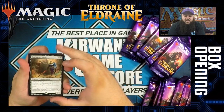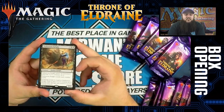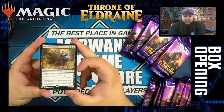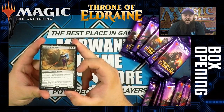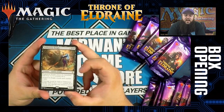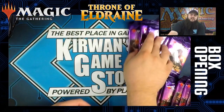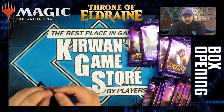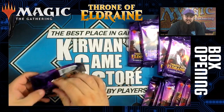Ossorn Knight is a three-mana 0/0 — colorless and two black — that enters with four +1/+1 counters. It attacks each combat if able. If damage would be dealt to Ossorn Knight while it has a +1/+1 counter on it, prevent that damage and remove the counter. So it's potentially a long-term blocker, especially if there's a way to put counters on creatures.